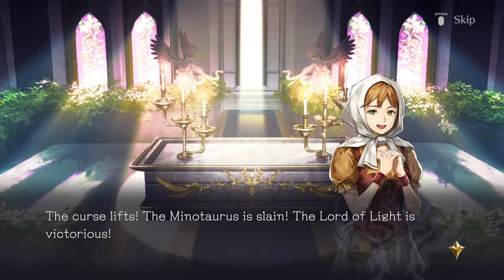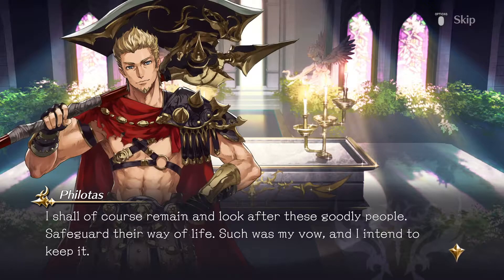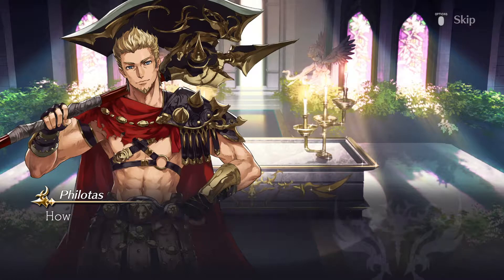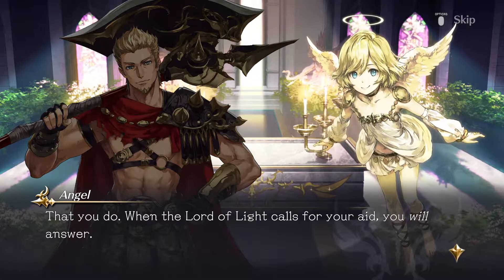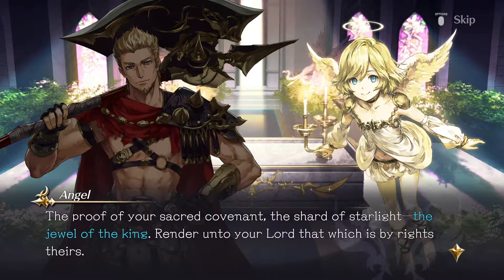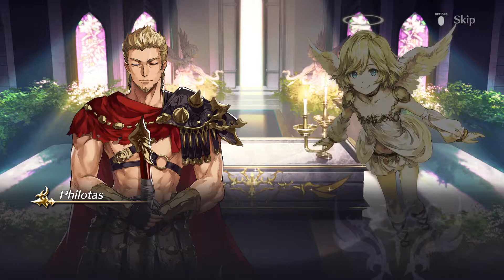The curse lifts — Ninotaurus is slain, the Lord of Light is victorious. These lands have never known lasting peace, not even when I ruled. But with this latest triumph, you may have just delivered us that. I shall remain and look after these goodly people. However, as a hero prophesied, I presume I have a duty to you as well. When he calls for your aid, you will answer. The proof of your covenant — the shard of starlight, the jewel of the king. Render unto your lord that which is by rights his. None may command a king to save you. Lord, to your grace and splendor I yield.